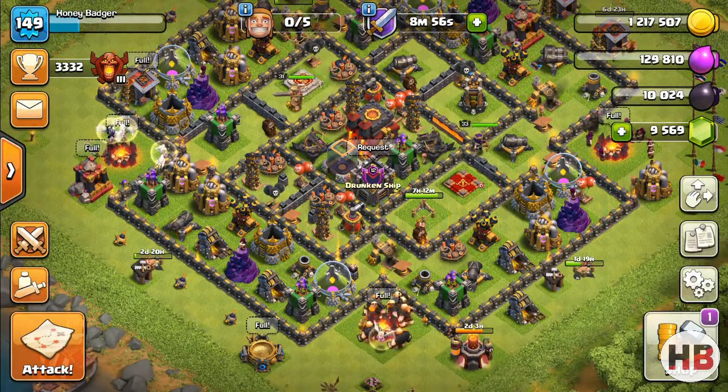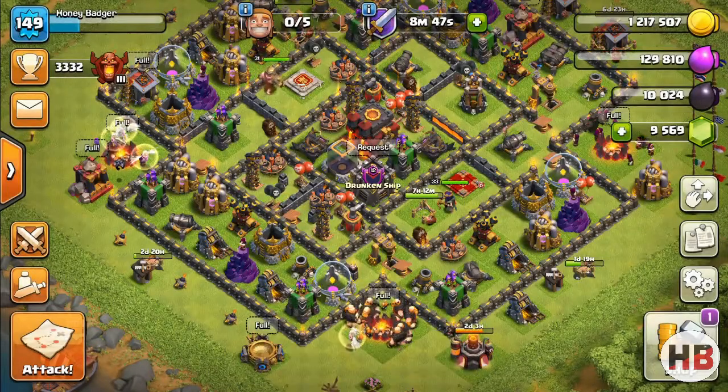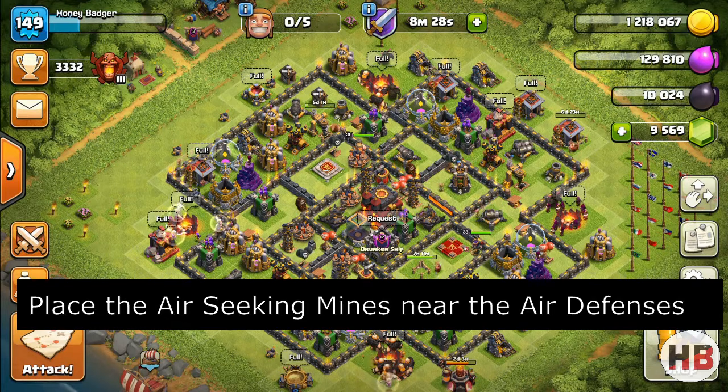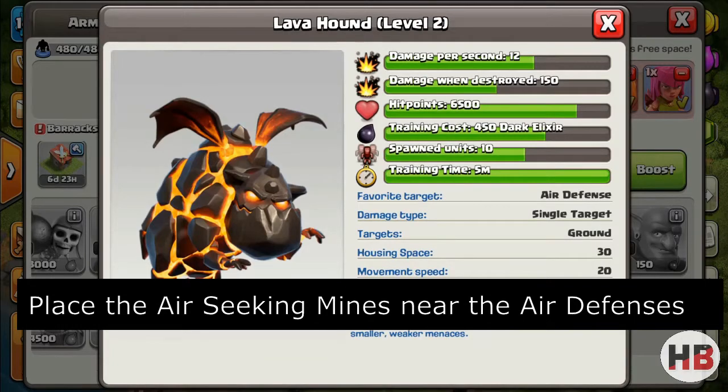For air seeking mines it is totally opposite. Always target the high hit point troops like hound, dragon, baby dragon, and electro dragon. Against balloons they are kind of useless considering the amount of damage they can do. You can place them in a group of 2, or one on each air defense. So always target the high hit point troops with air seeking mine.